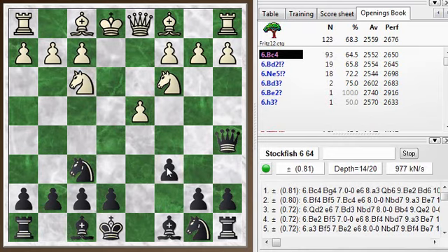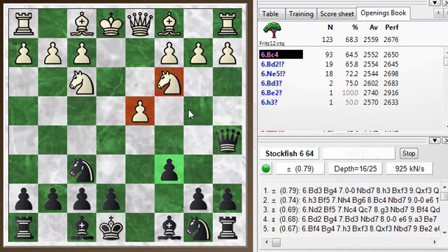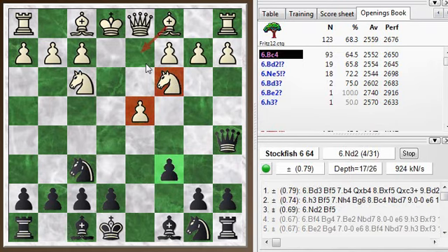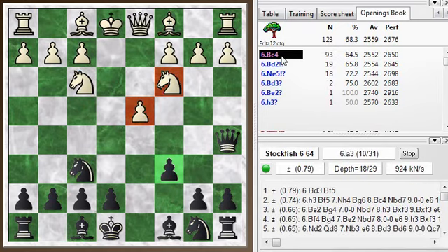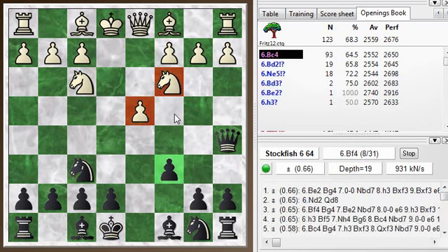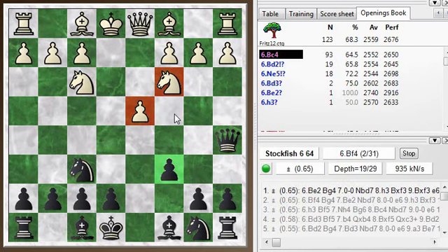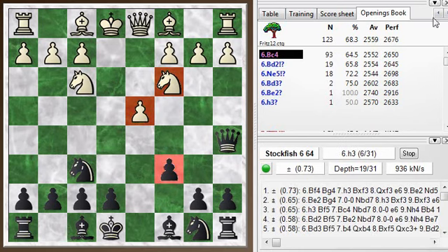This pawn here serves to restrain the d-pawn and keeps this knight in check. I often play a move like bishop d2 to try and harass the queen. Bishop c4 is the main way of continuing at this point. White has an edge in these positions — just more space, more control of the center, and better development. But it's interesting — you get interesting positions for black.